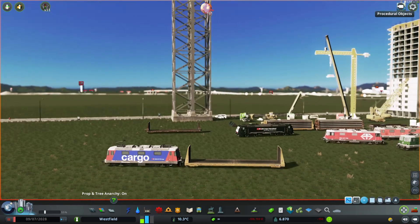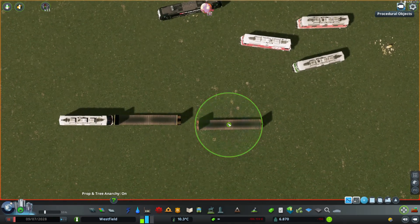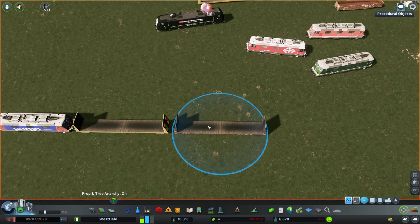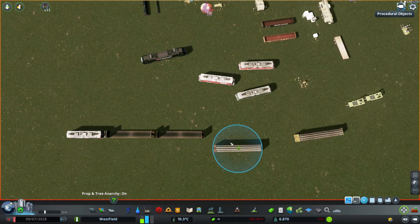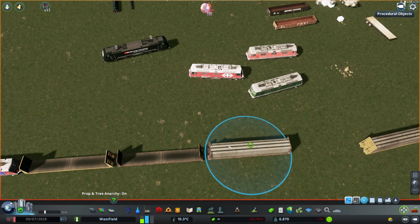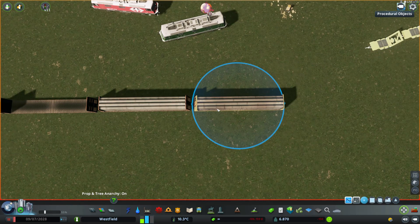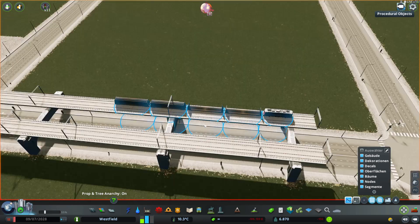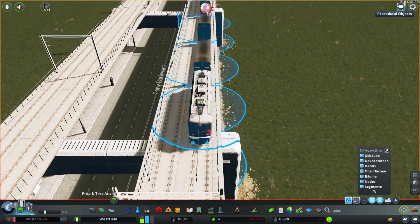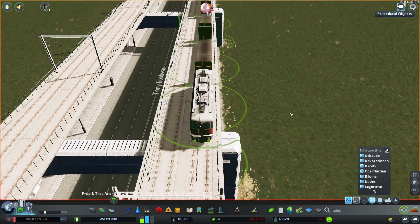Mir ist eine Idee gekommen: Ich werde eine Monorail bauen, und zwar von Downtown zum Flughafen. Das ist die einzige Monorail, die es in dieser Stadt geben wird – sie wird von Downtown zum Flughafen fahren, vielleicht auch noch zum Hauptbahnhof. Die Suspension, also diese hängende Variante, ist wie bei Wuppertal.